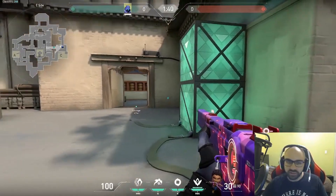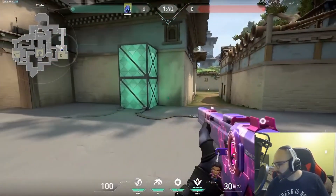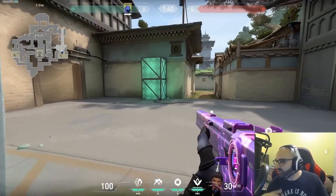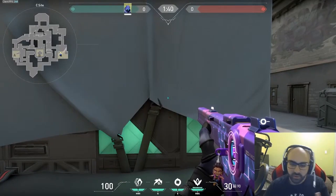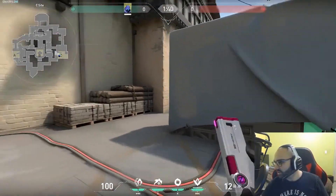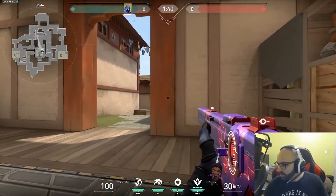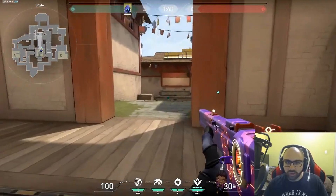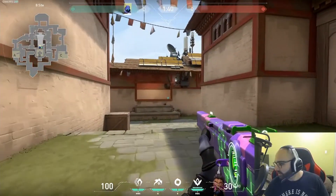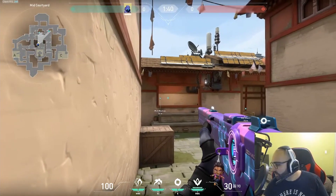On defense, there are three main reasons to smoke: getting map control, slowing down pushes, and retakes. For map control, B main on Haven is a perfect example. If you just push out B main you have to watch the lane but they can also come from window and shoot you for free while you're looking elsewhere — so you need someone to hold that.